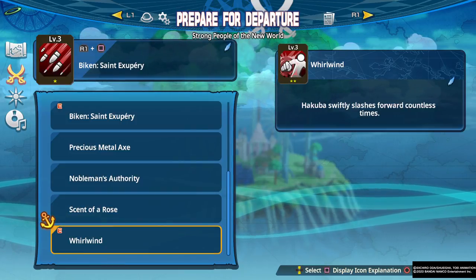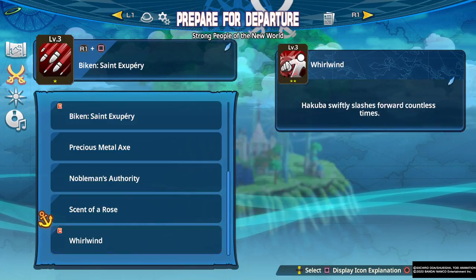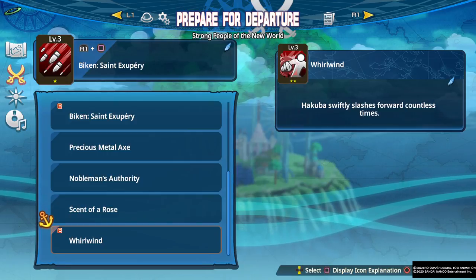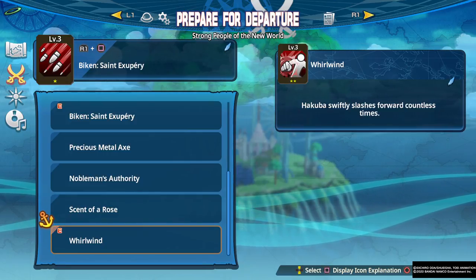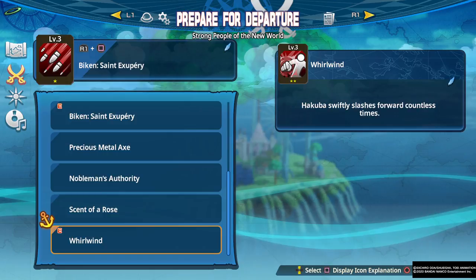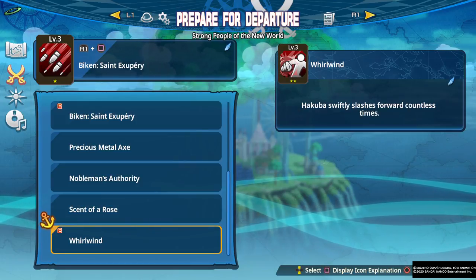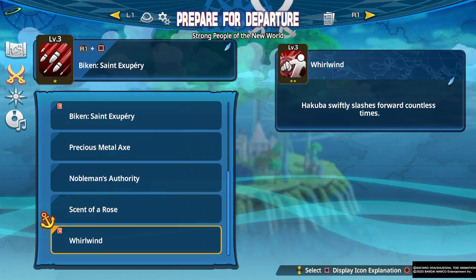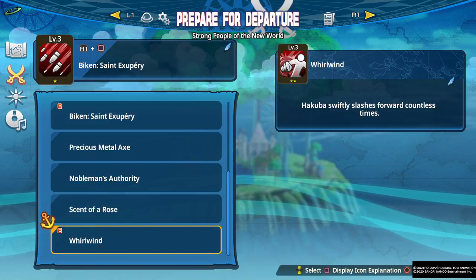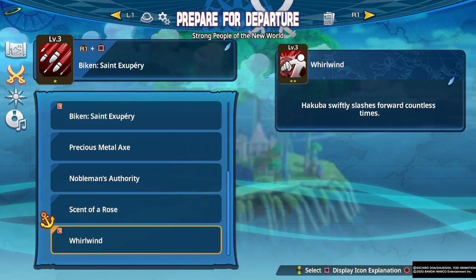Whirlwind — Hakuba swiftly slashes forward countless times. This is a somewhat interesting move, but the startup is awkward. When you use it on the ground, he falls to the ground before he actually does the move, making the startup pretty lengthy. If you use it in the air, he doesn't fully fall since he's already airborne, and he will trigger the move faster with a shorter activation time. However, it becomes difficult to set up in the air due to a small and finicky hitbox. It's a decent move, but you have to understand how to fit it into his gameplay effectively.